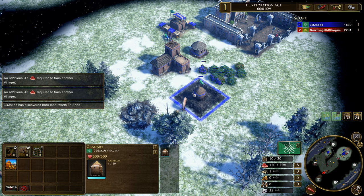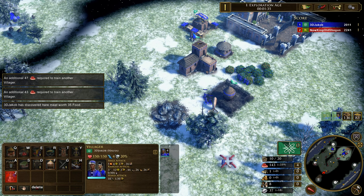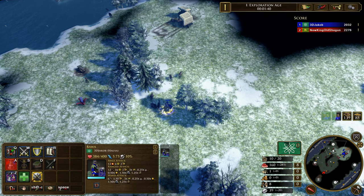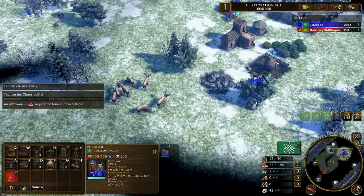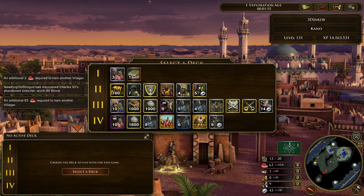Once we go Age 3 we want XP to send those really good Age 3 shipments. Unfortunately my hunts are really far away on this map, but there are blueberries which give the same gather yield as hunts. Because I did the village dogs upgrade I have a slightly better gather rate on the elks right now, so I'm just going to try to hunt them.